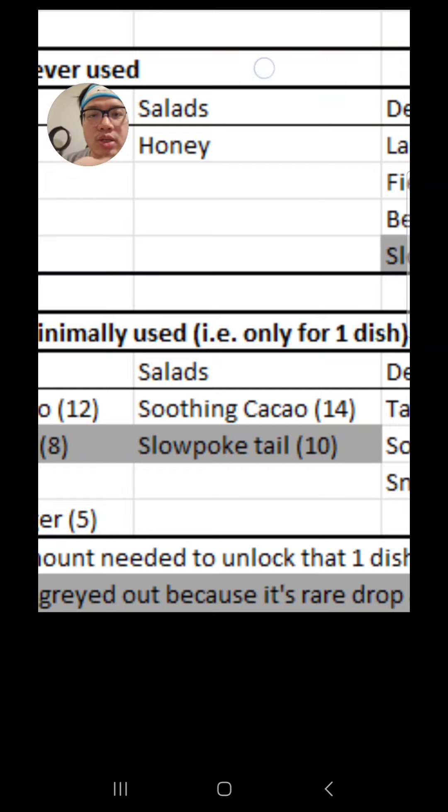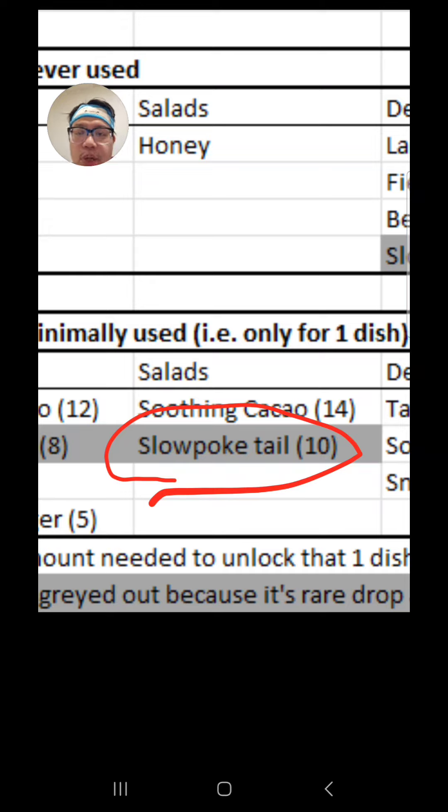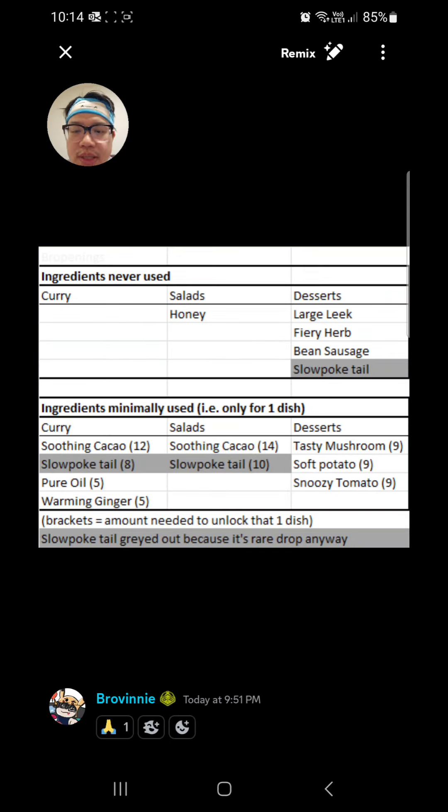Now you might ask what's going on with the greyed-out background for slowpoke tail. The reason I greyed it out is that's something you should just ignore for now, because slowpoke tail is a rare drop anyway. You shouldn't really be getting much, if any, slowpoke tail at this point of the game, unless you've actually caught a slowpoke and leveled it up to unlock the second ingredient, which a lot of people wouldn't have. Slowpoke tail only drops from slowpokes or Ditto, so unless you've got them leveled up to unlock slowpoke tail drops, you won't be having any in your dishes anyway.